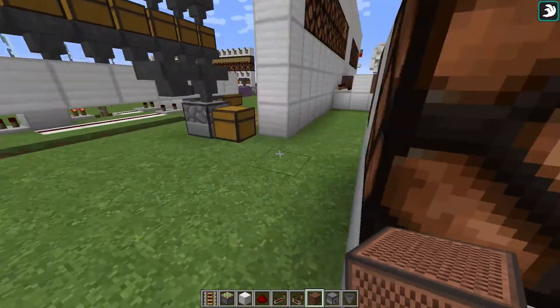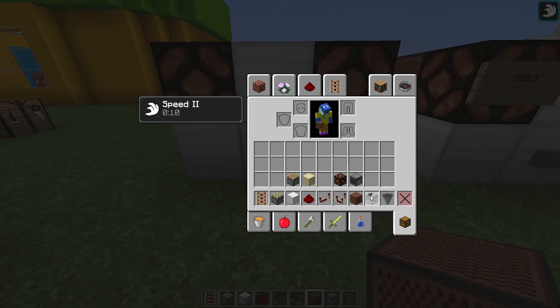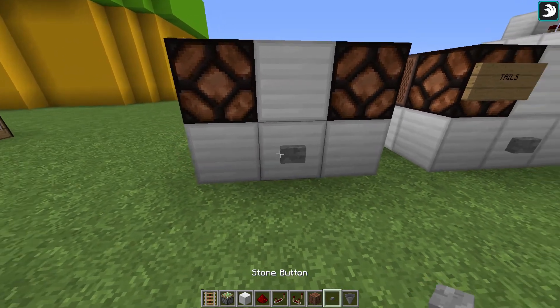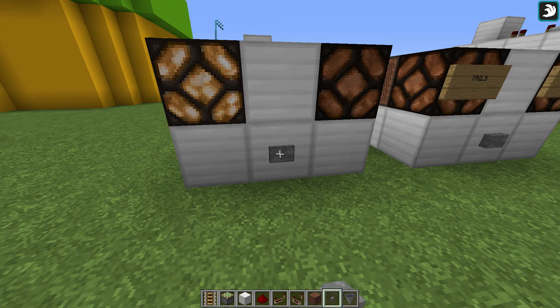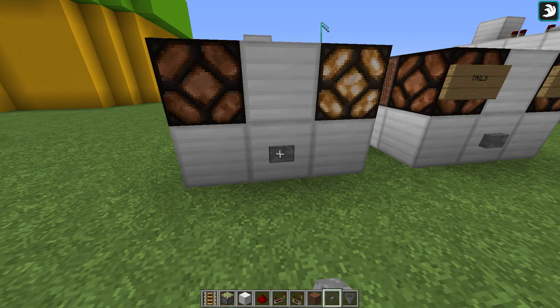As you can see here — and the most important part, the button. You need the input. So there we go. You can see it'll go heads or tails, just randomly, based on the dropper randomness.